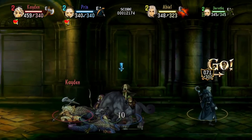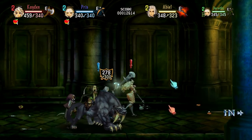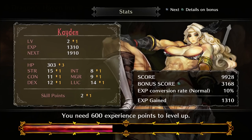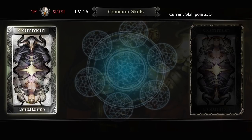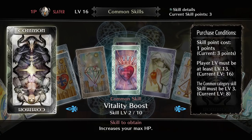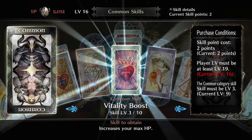Doing basically anything in a dungeon rewards you with points. Collecting treasure, which can be found in chests or in the environments themselves, also adds to your score. At the end of dungeons, your total score is converted into experience, and when you earn enough experience, you level up and get stronger. When you level up or complete requests — which are just like side quests — you earn a skill point that can be spent on skills. There are two types of skills: character-specific skills and common skills which apply to all characters. Skills can be upgraded more than once, and some skills require you to be a certain level before they can be purchased or upgraded.